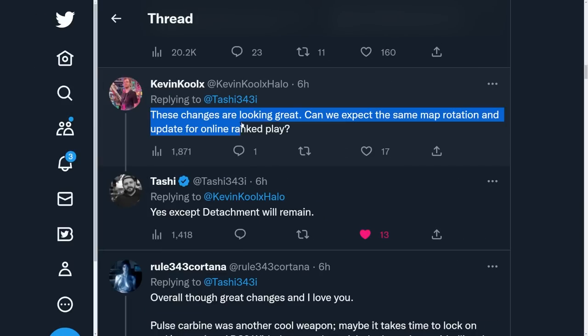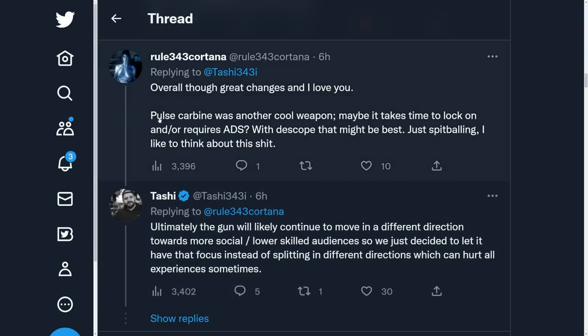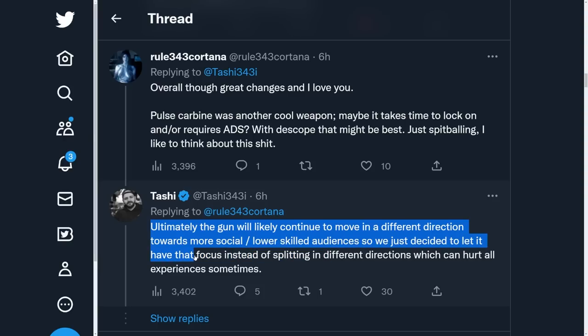Tashi also hit up Twitter to do some more clarification, giving more details — especially about those rockets on the Pit remake. I wanted to clarify whether all these settings and changes are coming to Halo Infinite and will also play into ranked. Tashi said yes, except the Attachment will remain in the ranked rotation. Regarding the Pulse Carbine, someone said they really liked the weapon and Tashi said unfortunately the gun will likely continue to move towards a more social, lower-skilled audience direction, rather than splitting it in different directions which can hurt the overall experience — which I would totally agree with.